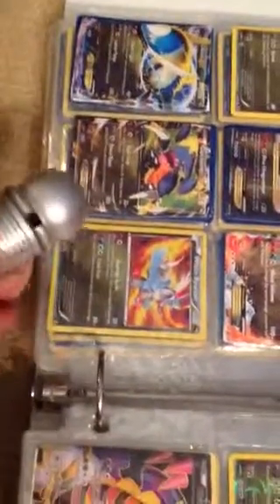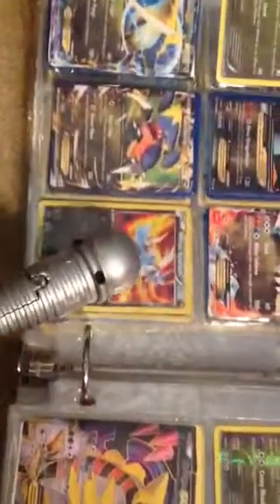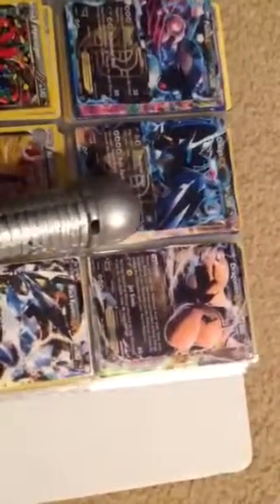White Curum EX, Latius EX, Garchomp EX, White Curum, Palkia, Diaglia — I mean, Diaga EX.